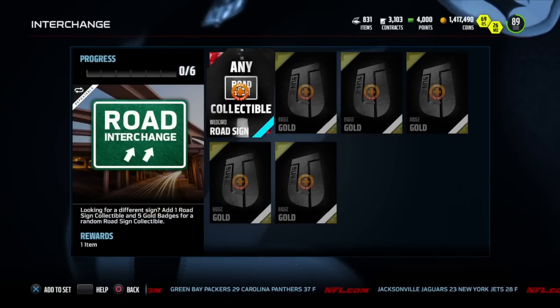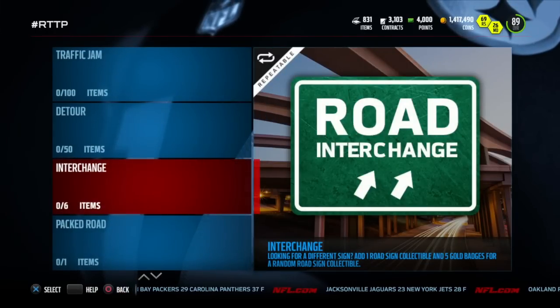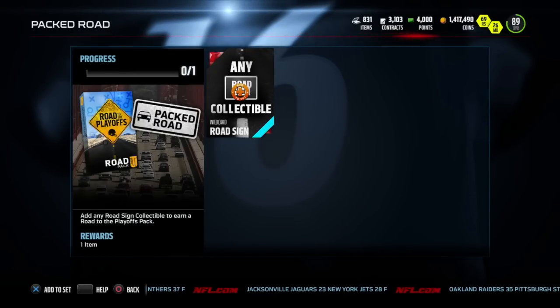Next is Interchange - you take any sign and add a few gold badges, and you get yourself a new sign. It's kind of simple, just gets you a new sign if you need one. Next one is Packed Road - add any road sign and you get a Road to the Playoffs pack. You just add a sign and get a pack.